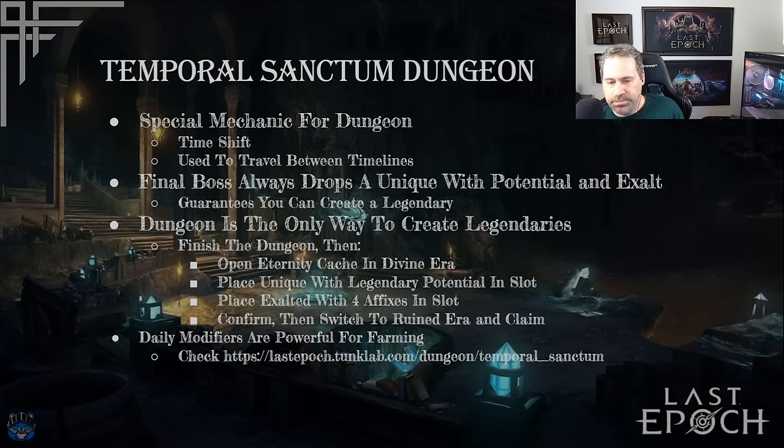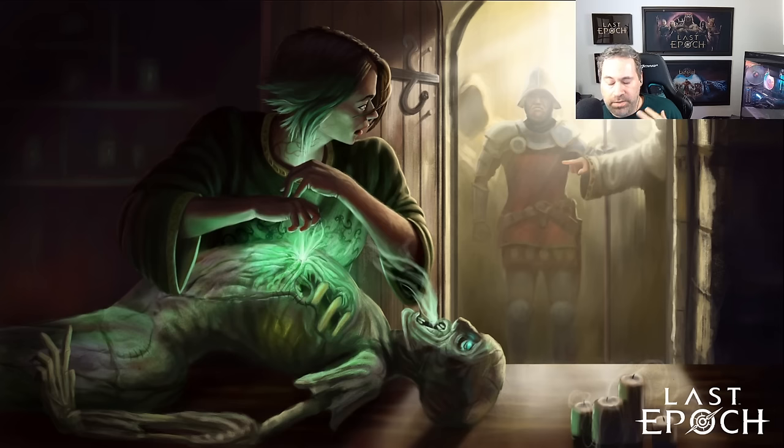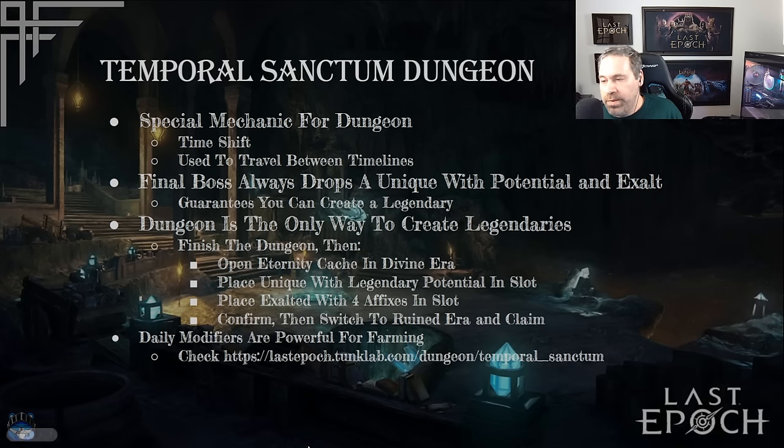The Temporal Sanctum also has powerful daily modifiers. For example, there's one where enemies have a significantly higher chance of dropping exalted amulets — very powerful if you need one. You can spend an entire day there farming exalted amulets and get a lot of them. It's on a daily timer so it can take a while to cycle back, but you can check Tunk Lab to see when that modifier is coming up. There are several different daily modifiers across the dungeons, so it's worth checking what they're offering each day.